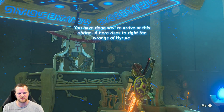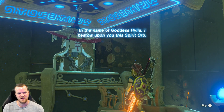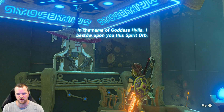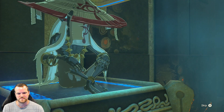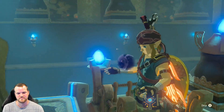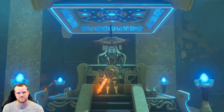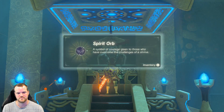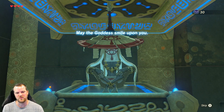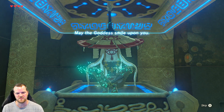You have done well to arrive at the shrine. A hero rises to right the wrongs of Hyrule. In the name of goddess Hylia I bestow upon you this spirit orb. Ooh, 30! Nice round number and we're getting that much closer to getting the master sword. May the goddess smile upon you.